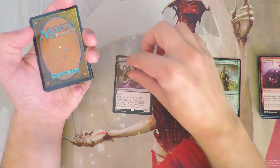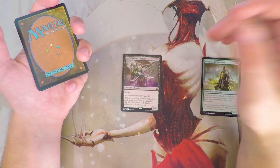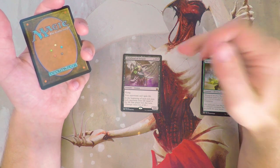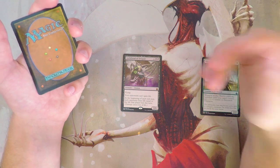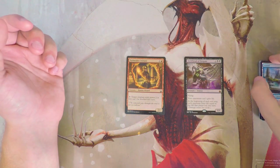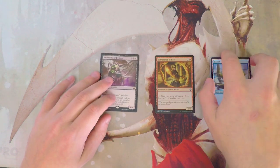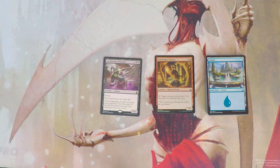Our mythic is Archfiend of Despair — a 6/6 flyer for six and two black. Your opponents can't gain life, and at the beginning of each end step each opponent loses life equal to the life that player has lost this turn. This is an absolute bomb — fantastic card and definitely what I'd want out of this pack. We also got a foil Pathmaker Initiate, a 2/1 for two that lets you tap it to make target creature with power two or less unblockable this turn. Not anywhere close to the Archfiend — that is clearly the pick.